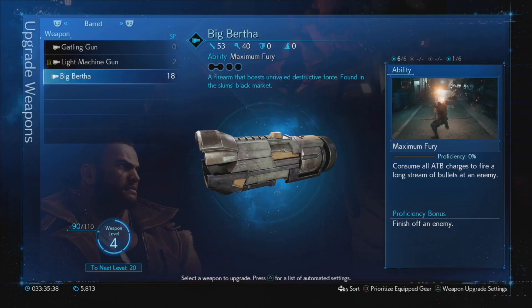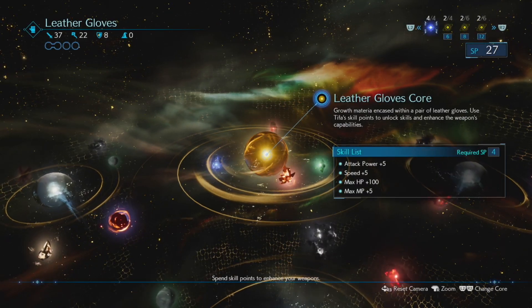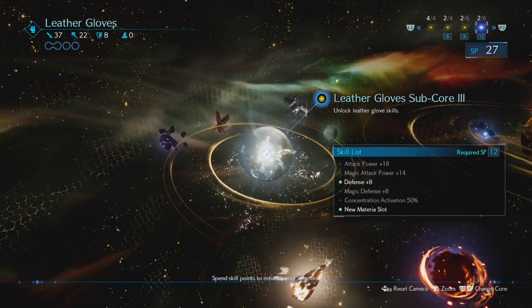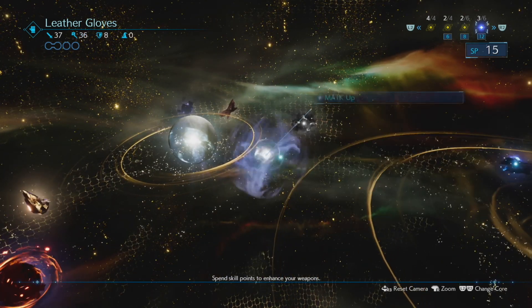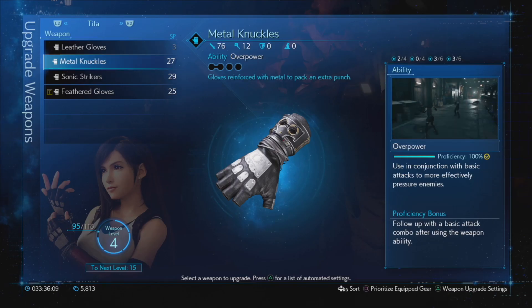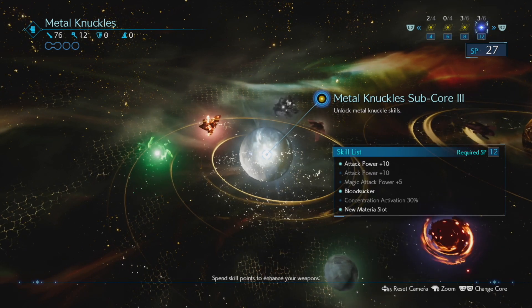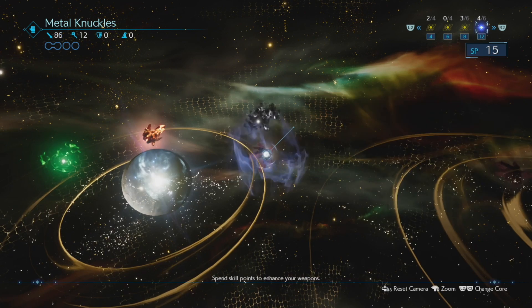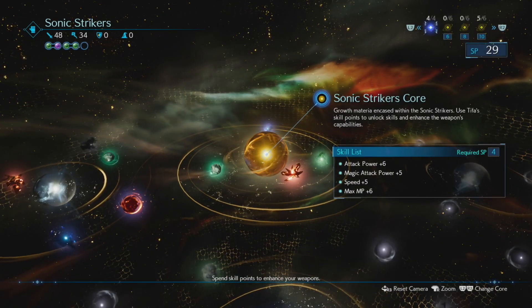Tifa has 27 SP. Let's go with attack power plus eighteen and magic attack power plus fourteen. At this point it's pretty straightforward that I'm going for attack upgrades because I've been prioritizing HP, materia slots, and abilities up to now.